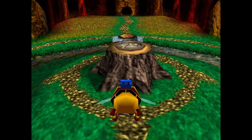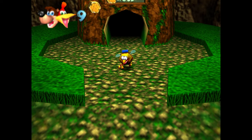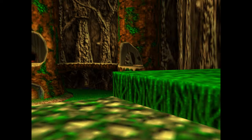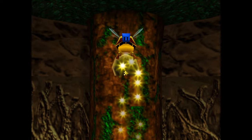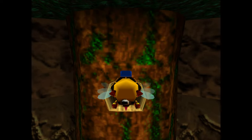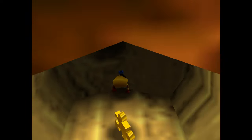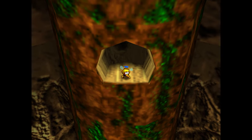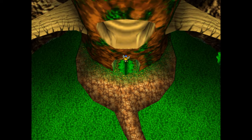Here we are as the bee form back in the heart of the forest — or whatever this area is called. As you can see, we were able to leave the level as the bee. That's not something you're going to be able to jump up to as Banjo and Kazooie. And there it is — quite easy with the bee form. I keep thinking back to me looking for that flight pad out here for quite a while. I just hate that feeling of being stuck.